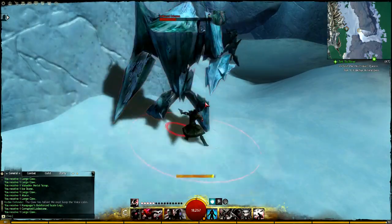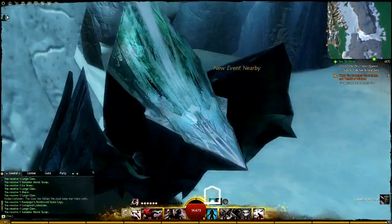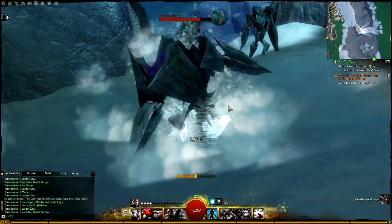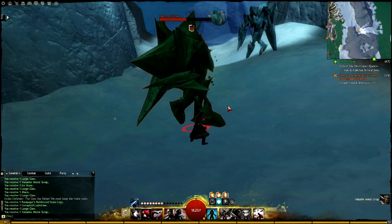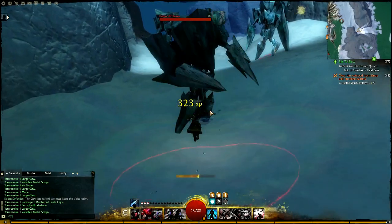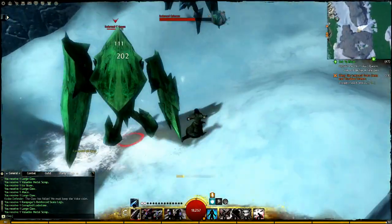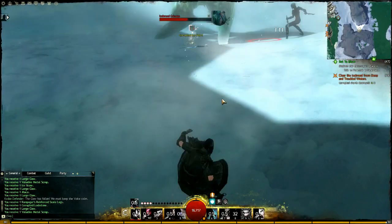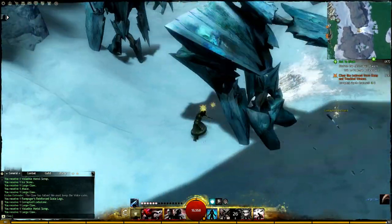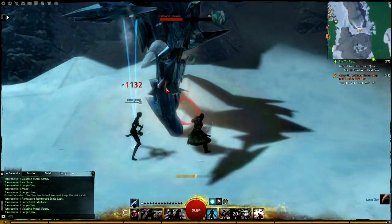What I recommend, if you don't want to leave the zone, is to just run around and do all the gathering — I have a Frost Gorge Sound gathering path on my website, which is linked in the description. Or you can just leave: go to maybe Cursed Shore, do a few events there, or do the Jormag fight if it's up in this zone. Malchor's Leap, Straits of Devastation — you can jump anywhere. Blazeridge Steppes is also a great location to bang out within 30 minutes, make 75 silver, and then hop back here.